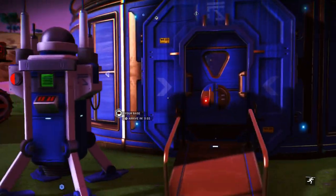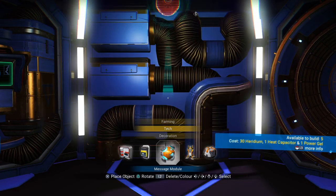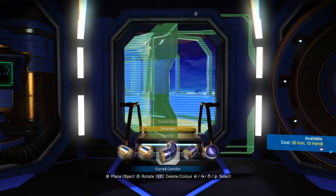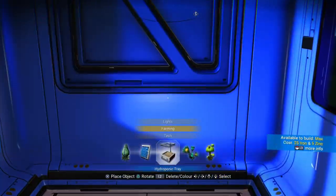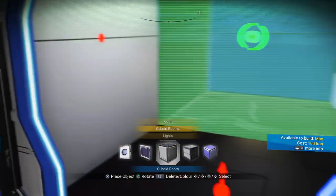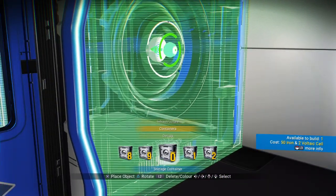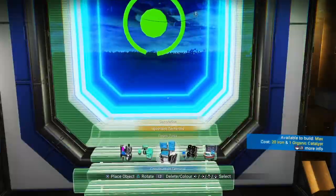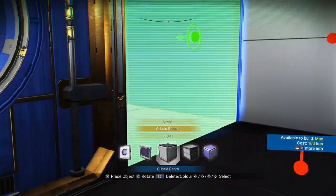Now we're done with the walkthrough, let's build. Walk straight in and place a straight corridor — just one of them — and then a cuboid room after that, with two containers on each side. Now go back to cuboid rooms, place one more, and then one on each side of these.